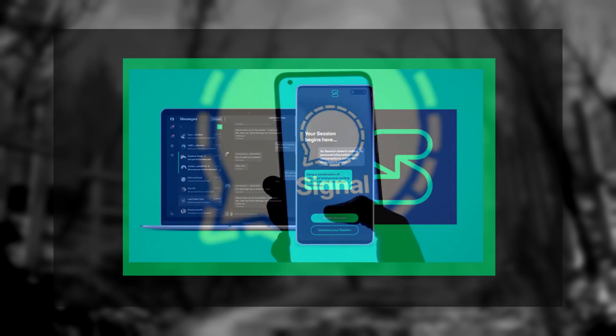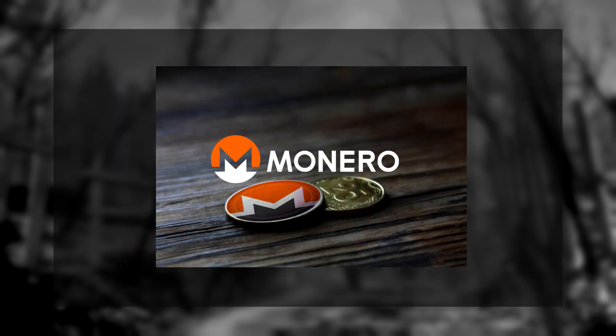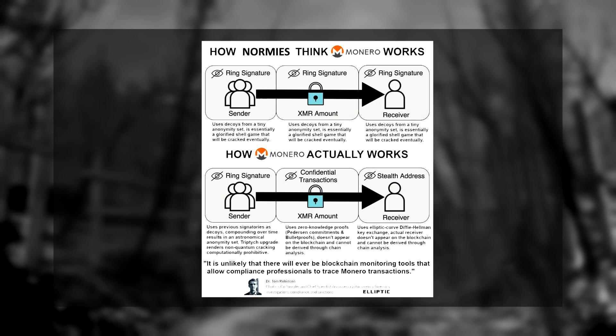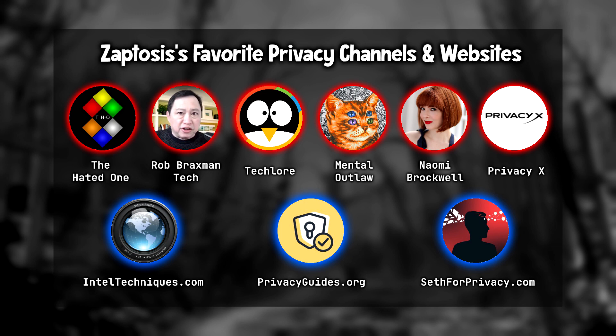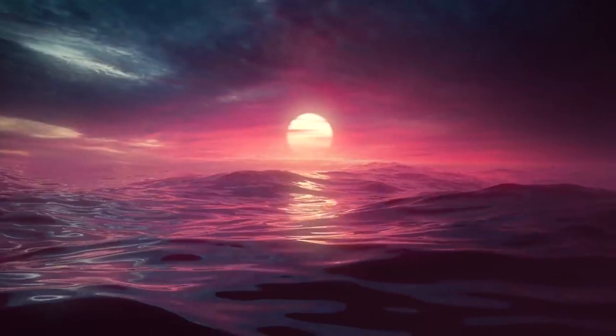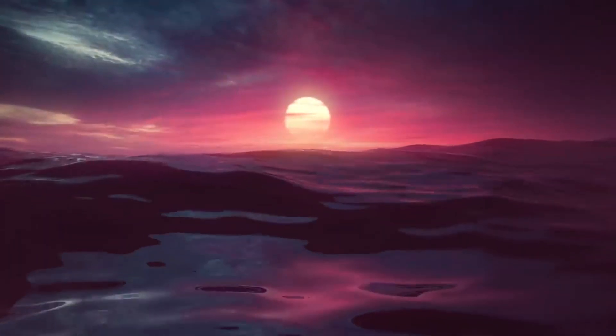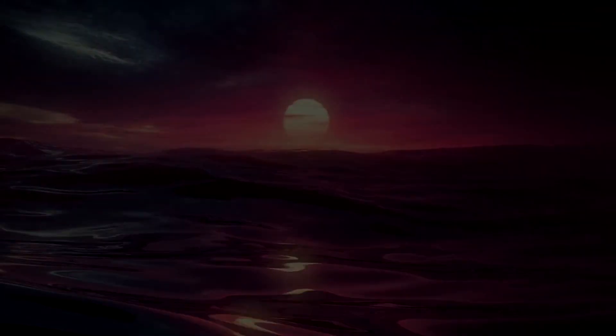Session is another good option which doesn't require a phone number and has onion routing to protect your IP address. Number five: Use Monero for online purchases when possible to protect your personal and financial information and stop surveillance through invasive KYC policies. I hope these tips helped — for more information, check out the channels featured on screen. We'll see you next time.